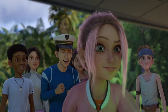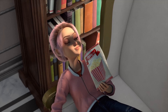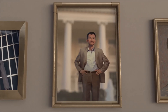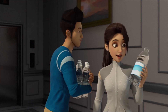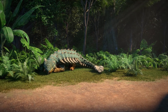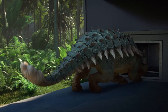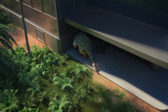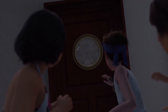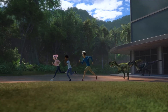Heading inside, the campers indulge in all the penthouse has to offer, similar to the scene in Jurassic Park, and we learn a little bit more about Kenji's relationship with his father. The gang also drink water. Outside, Bumpy attempts to defend the building from the onslaught of hungry and inquisitive monolophosaurs, who make their way through the vents and into the penthouse suite. The campers battle with these dinosaurs before finally escaping through the elevator shafts and making it back to the safety of the boat.